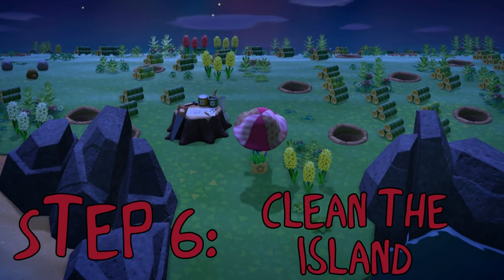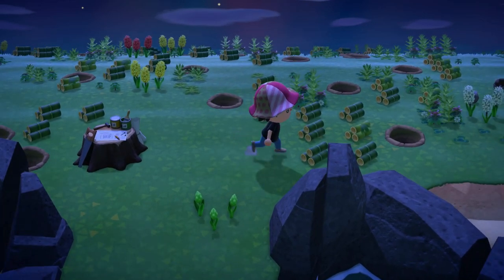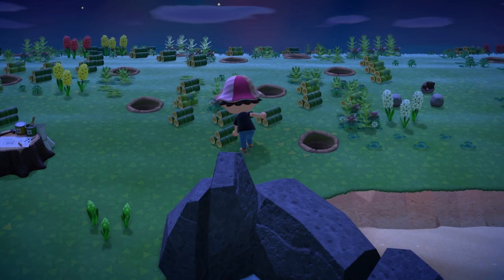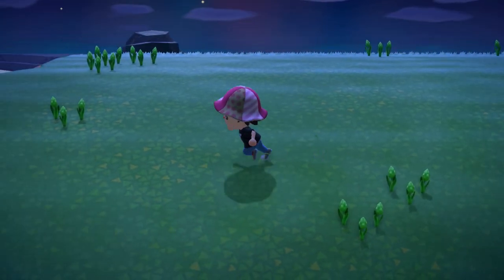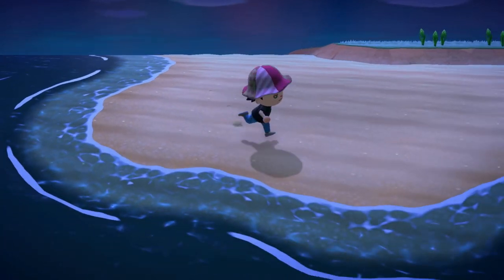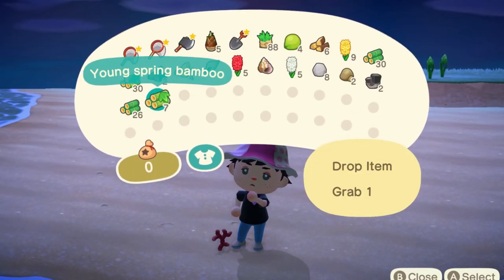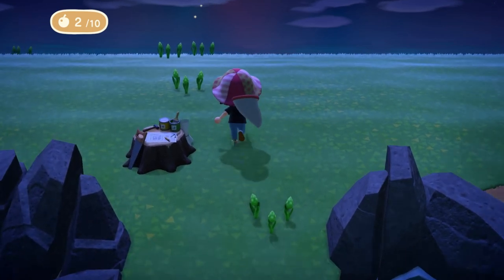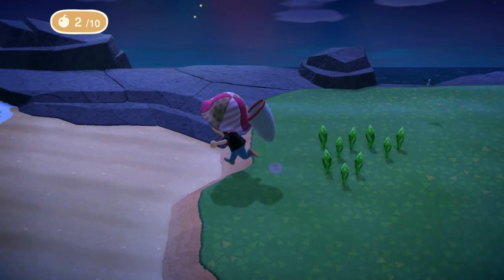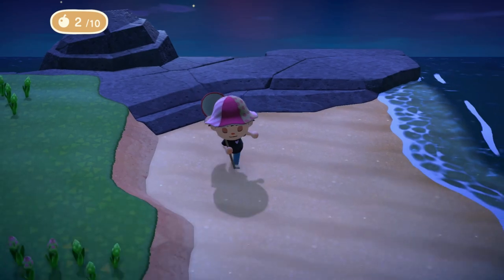It's clean time, baby. We get to now pick the grass, pick the flowers, pick up any bamboo shoots, tree wood, rocks, clay, or iron that you have created. Anything else on the floor, also pick it up. Just make sure this floor is spotless. Also, I cover the holes during this stage because it's easier to just smash Y while walking across the island. So now you've cleaned your island. But your inventory's full and you want to drop all that stuff — come over to this beach and just drop it all. You've finished your tarantula island.